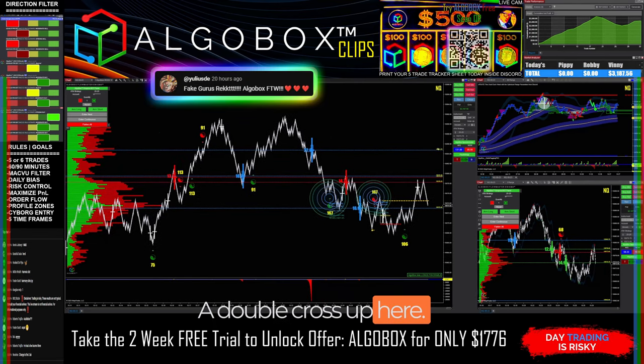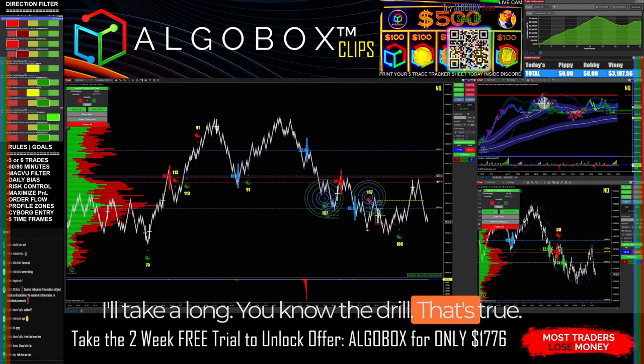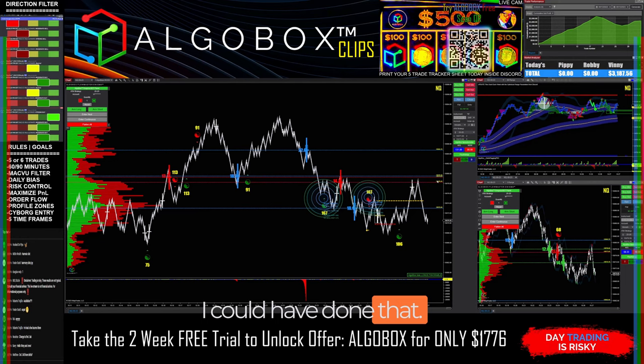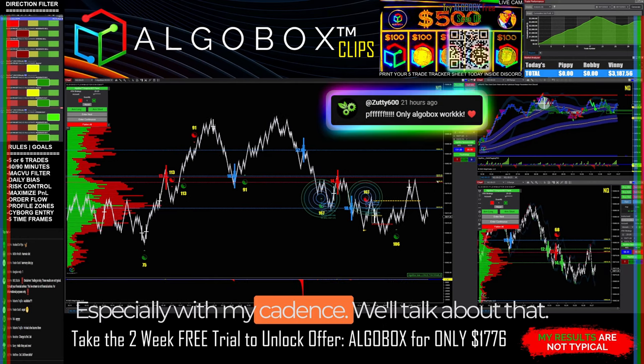A double cross up here — I'll take a short. Double cross in this spot — I'll take a long. You know the drill. I could have moved up to the 2ab, that is true. I don't like to switch back and forth between them too often, especially with my cadence.